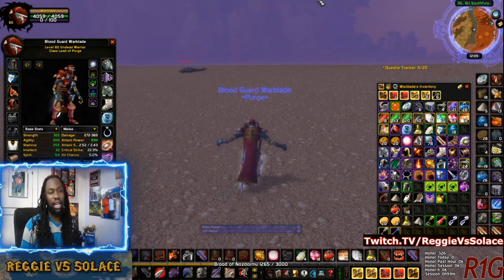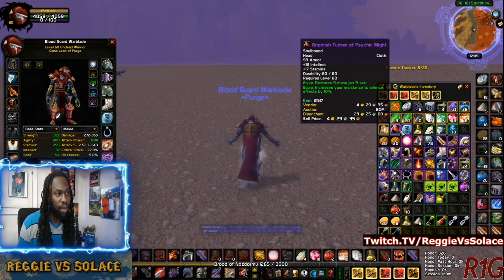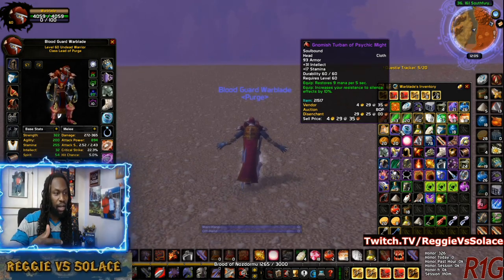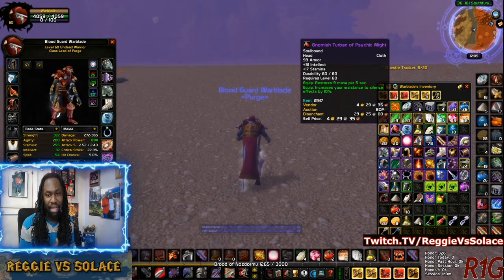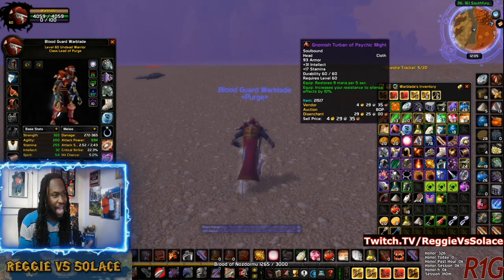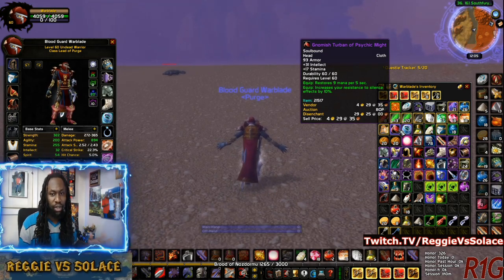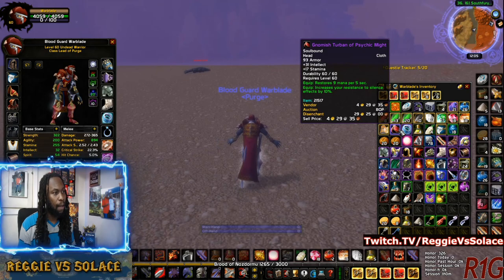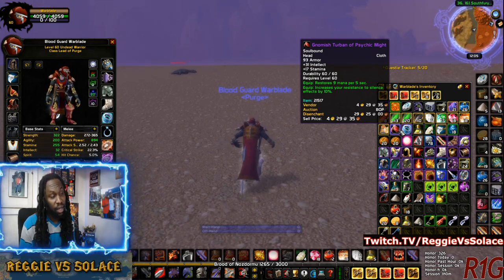If you equip this thing on and it increases your resistance to silence — so if you have a mob like the Streakers in Eastern Plaguelands that give you a debuff that prolongs your taunting ability, you could use this right here to resist that. It's mostly for the Band of Icy Depths, but I also have the Gnomish Turban of Psychic Might. This one doesn't vendor for much, but you still want to keep it — it's a hard to get item. You keep these as vanities that most players aren't going to be able to get.